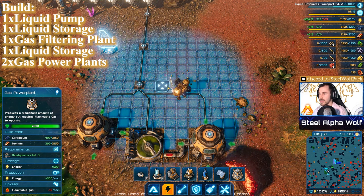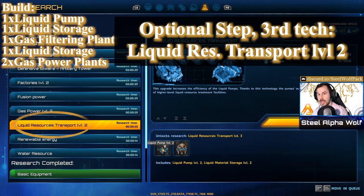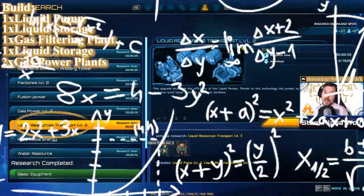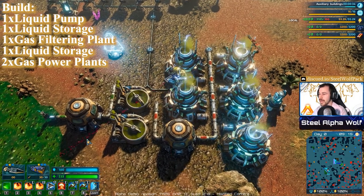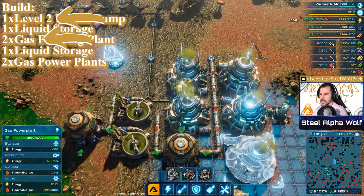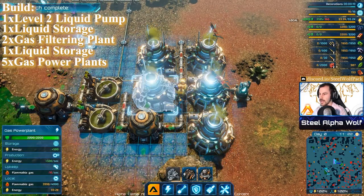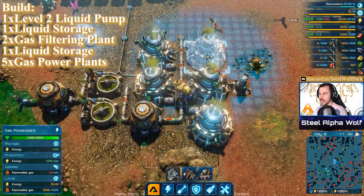To fix this, research liquid resources transport level 2, which doubles the sludge output from your pump. This brings filtered gas from 25 up to 50 per second, which can then supply five gas power plants. The layout is compact: level 2 pump into storage, into two gas filtering plants, into storage, into five gas power plants. Use a pipe spacer to fit the pipeline between the two lines, and they all power up accordingly.